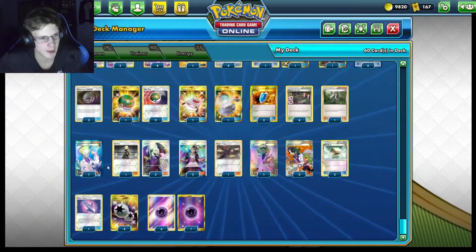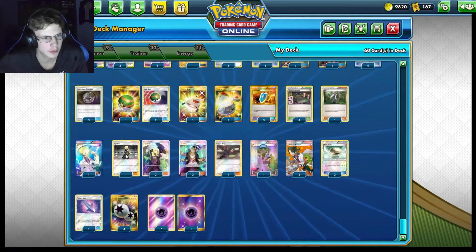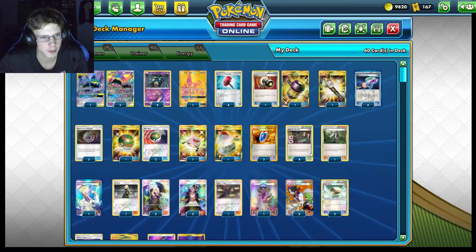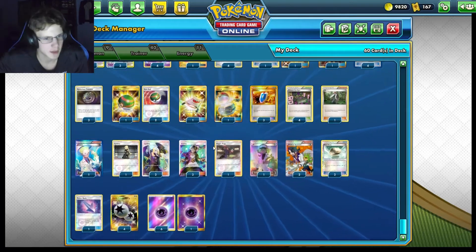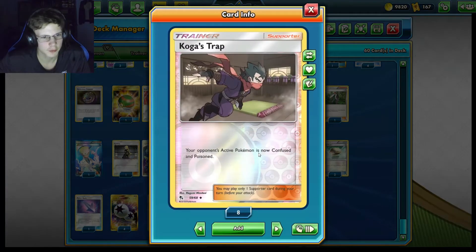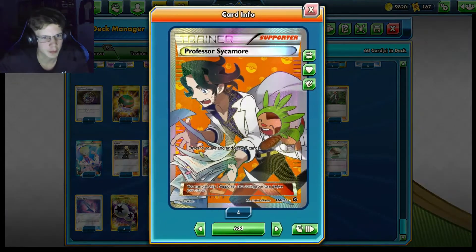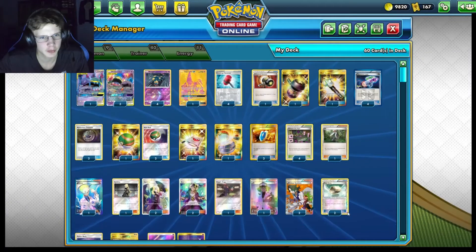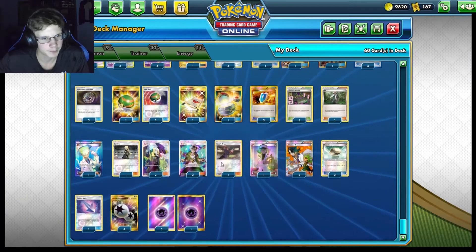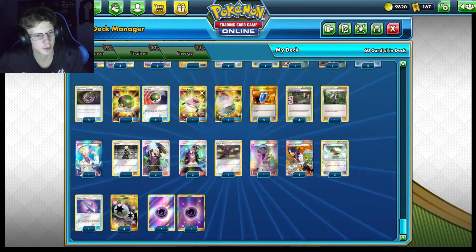For Drawing Supporters, we've got a lot of them: one Call Risk because we're going to fill our bench every game, two Cynthias, not too many Researches or Sycamores because we want to keep cards in the deck and don't really want to discard anything, two Guzmas just for switching out, one Koga's Trap if we need extra confusion and poison, one N, two Sycamores, and two Floats. So we have a lot of ways of switching — two Guzmas, two Floats, and one normal Switch.